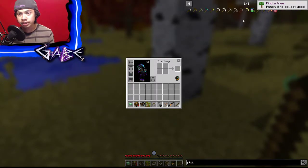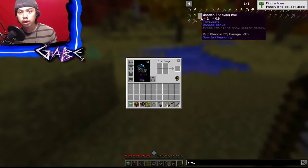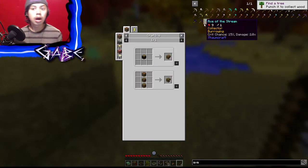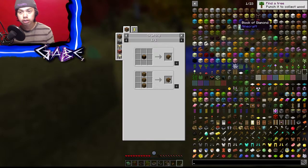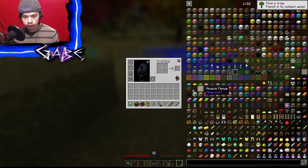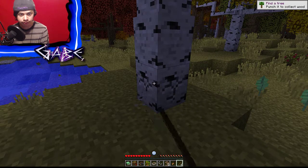I mean, I know it says it right there. I'm fairly sure that's not what I'm supposed to do though. Oh actually, I need to look up axes. How am I supposed to get wood? Am I supposed to do like a flint axe or something? I think that's something they had me do previously. Alright, well you know what? We'll try punching the tree. Hopefully after ten hours of breaking this tree it'll actually break and we'll see if this is actually what I'm supposed to do.